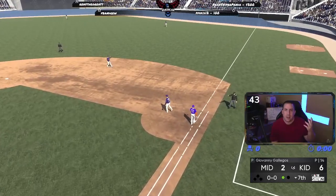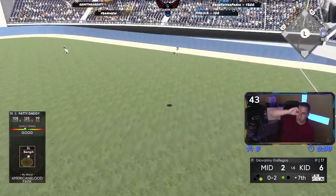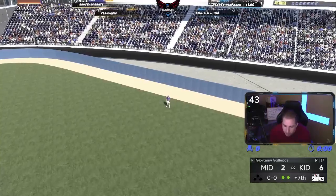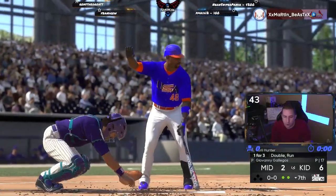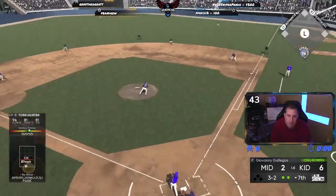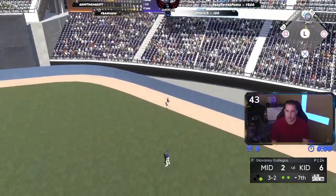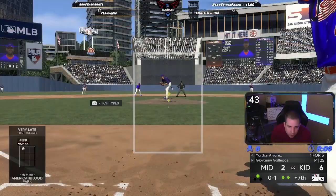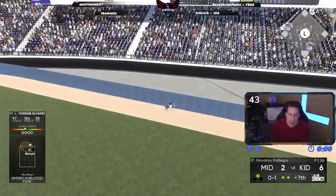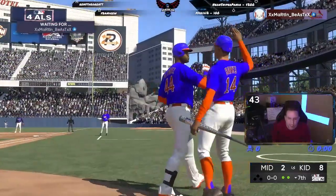Our best swing of the game is an out. We're just under it — that was probably sent 500 feet. Our debut player Tory Hunter — one for three with the double, but he had a line out that should have been a base hit as well. He gives us that pitch — Tory Hunter's gonna have another double! Two gone, start the bat — Alvarez to the moon! His second home run of the game. We take an eight to two lead, let's go!